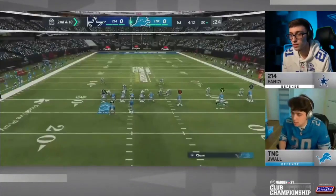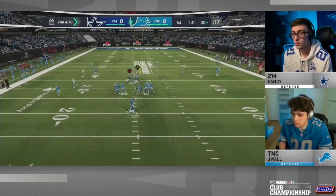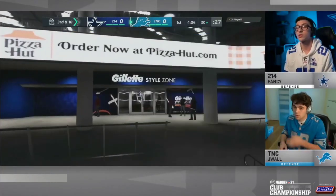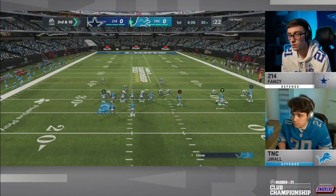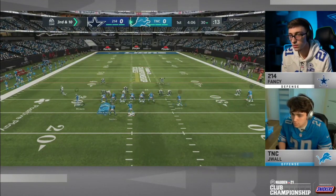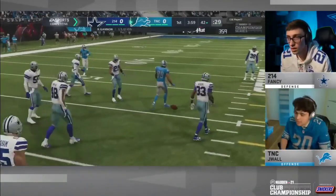I was so pumped to watch Jwall take down the club championships and really just have an incredible performance overall with how he played — and not only how he played, but really how he didn't make a whole lot of mistakes. He made a couple here and there but he didn't really beat himself, and I felt like that was one of the biggest reasons why he walked out as club champion. Players like Fancy, John Beast, and Pauvin just didn't really play that great in the semifinals and championship game. We're going to dive into Jwall's offense and how he was able to get some crucial conversions and first downs.